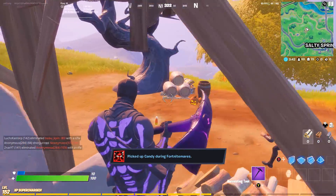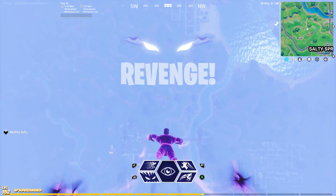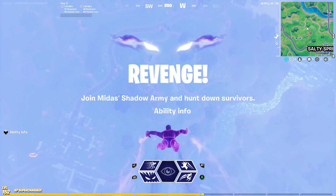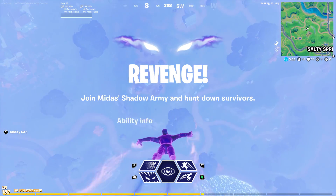Moving on to the next challenge, it is to become a shadow. Becoming a shadow is super easy because all you have to do is get eliminated out of a Fortnite game — that is literally it, that's all you have to do.